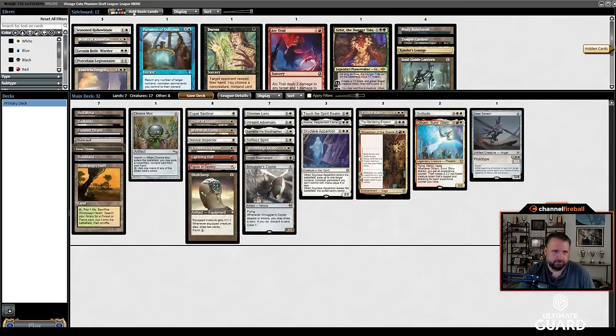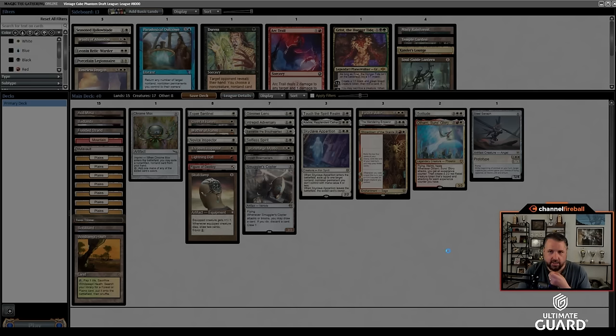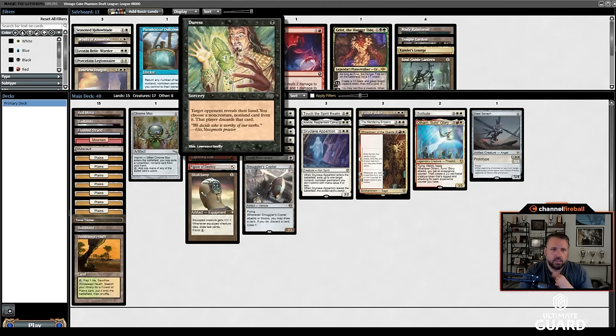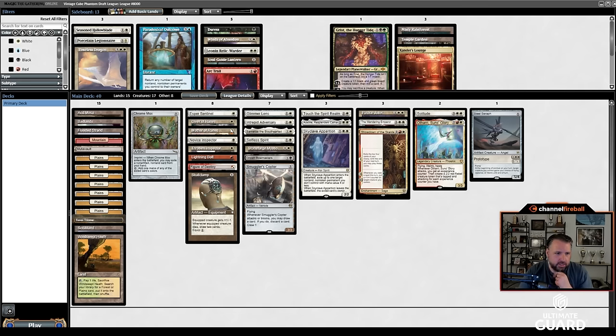Adding basic lands — I don't think I need any swamps or mountains. I have six black sources and five red sources. I could have like one Mountain. Going to 16 lands, I'm adding eight, getting to 15 white. I could go to 14 white — that's probably fine. This deck actually came out really well. I think this is a very good white weenie deck, especially for not opening any really busted cards. I think this deck can compete. I've got a really good sideboard too with Duress, Winds of Abandon, Leonin Relic-Warder, Soul Guide Lantern — some pretty good hateful cards. Orcish Bowmasters helps having double Mother of Runes and all the one-drops. If this deck leads on Land, Mox, one-drops, it's just going to be disgusting. Skullclamp looks pretty good here too, plus a good high end. Can't wait to see how this does.